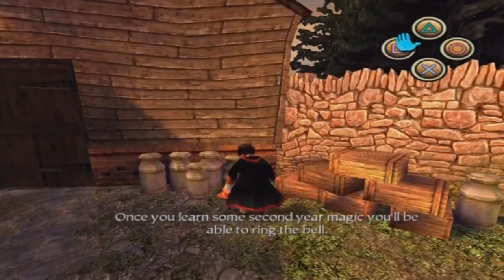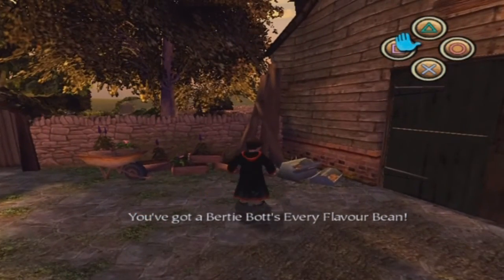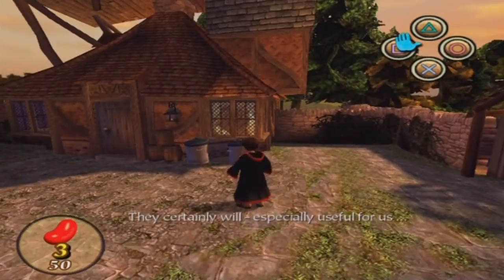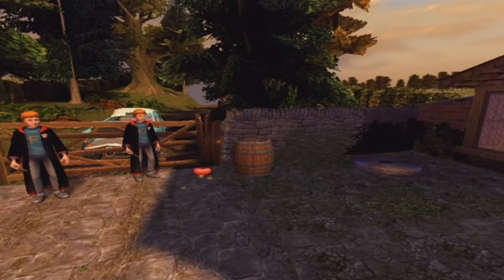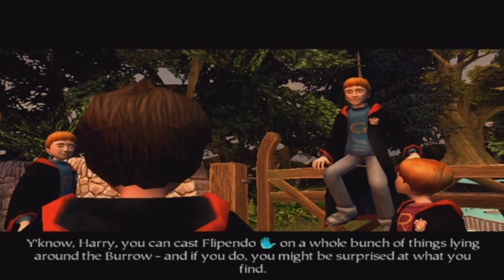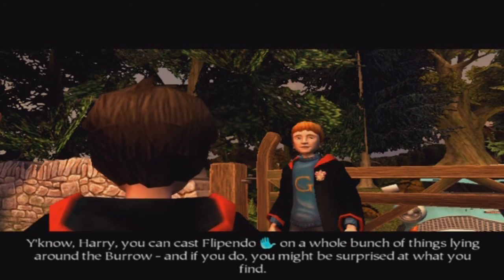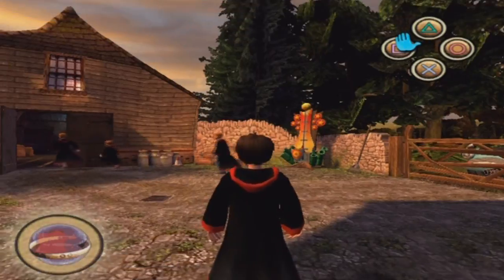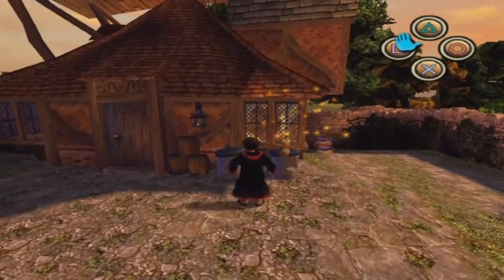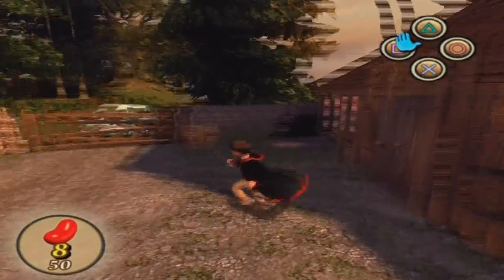You need to learn some second year magic to be able to ring the bell, which means that your spells will get stronger. This is a Bertie Bott's Every Flavour Bean. You use the beans to buy things at Hogwarts, so keep collecting the beans — you will use them later. And if you do, you might be surprised at what you find. We're just going to pick up some more beans and then follow Ron and Fred and George into the barn.